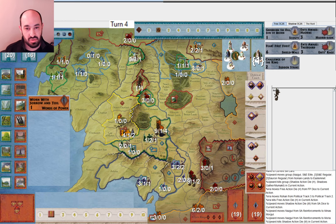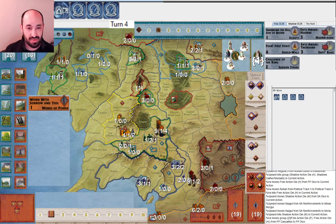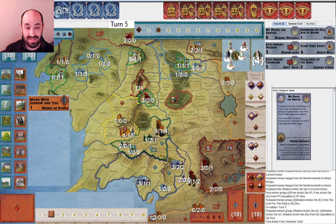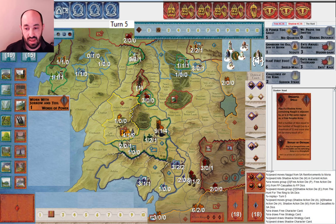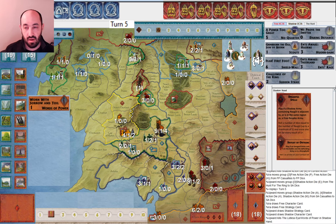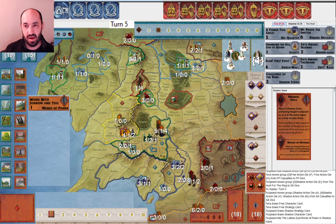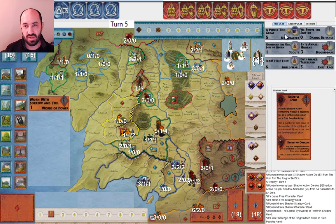I muster Rohan toward war and we'll see what happens. They get more Nazgûl — good to have more leadership. Next round — they drew an extra card, got rid of Lidless Eye. Ooh, New Powers Rising — that's a great draw. They got New Powers Rising and Dreadful Spells, which can be useful. I drew Power Too Great now, which is taunting me. I keep it because the No Quarter combat effect is better than the Challenge of the King combat effect, and maybe someday I'll play it for the card effect.